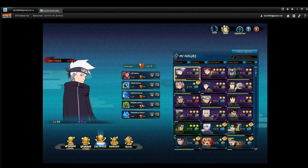Lastly, as you upgrade your ninja, you can cultivate them. You want to use these cultivation runes and make sure that these are always full for whatever ninja that you're using, because that's another way to increase your power.